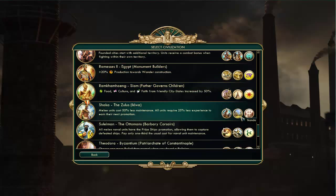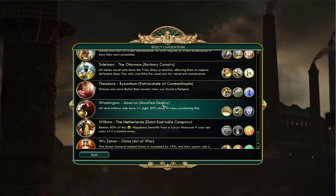And lastly, the Zulus. They get faster military upgrades, and their melee units cost 50% less maintenance, which is fabulous. So that's what the new civilizations look like.